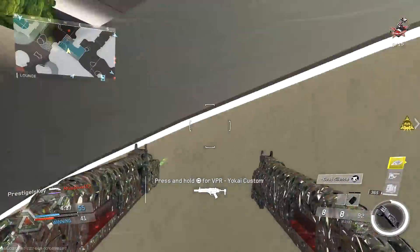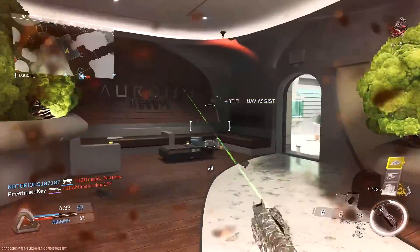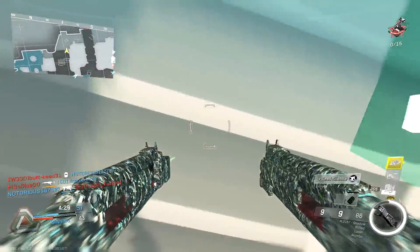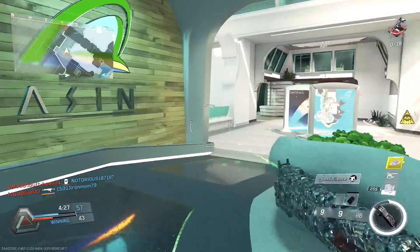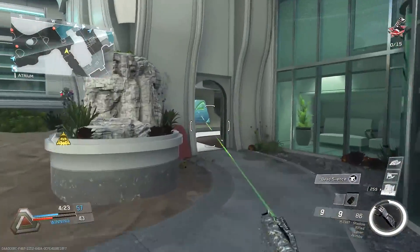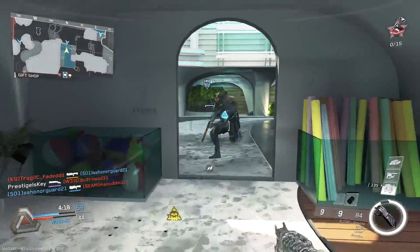If a teammate stands in a doorway, you can actually phase through them because of Relaxed Player Collision. So you don't have to worry about getting trapped in corners or not being able to go through a door. That is one thing that literally changed the way we play the game, and I'm happy they added it. As of making this video I noticed it wasn't in World War II, but maybe that will change moving forward.